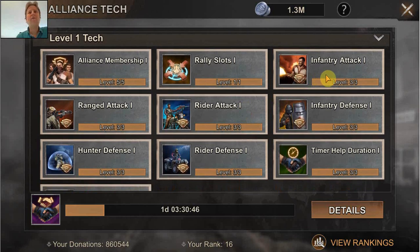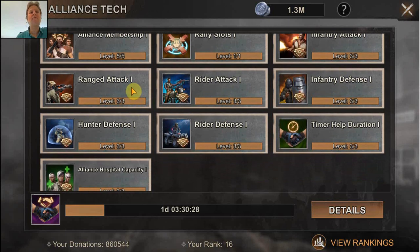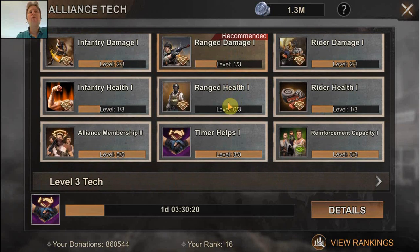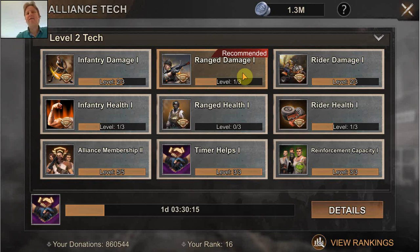Also here with this research — and maybe more true than with others — because here it is as expensive: don't focus on things like infantry attack first. You go for your infantry defense and infantry health, not for your infantry attack and your infantry damage. Similarly for the ranged, you go for your ranged attack and ranged damage, but not for your ranged defense or ranged health. Those are things you can definitely do later, but that shouldn't be your first focus.